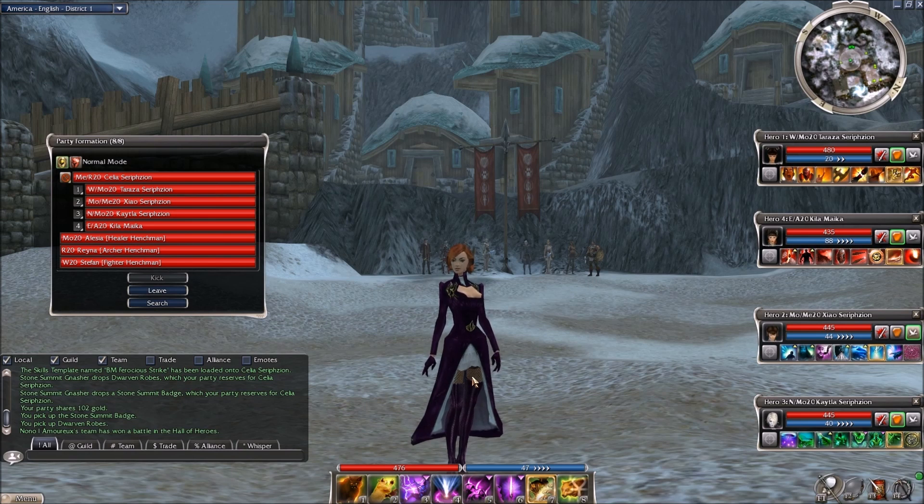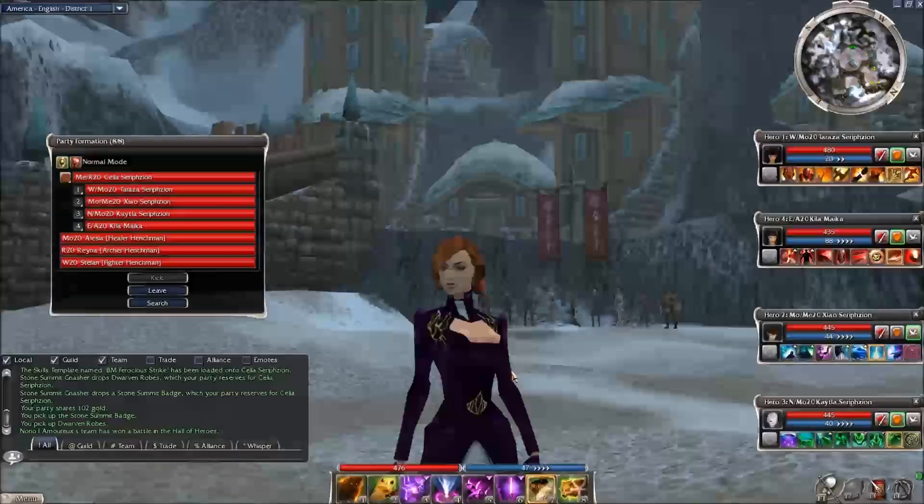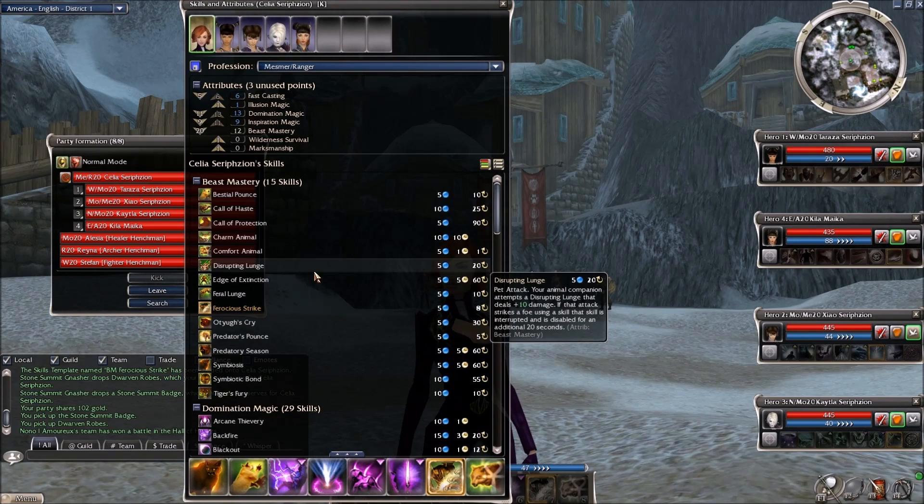The nice thing about Ferocious Strike, and frankly beast mastery in general, is that it's not really tied to any primary attributes, so it's a very good line to use as a secondary for almost any character. Ferocious Strike was for a long time the only elite skill for pets in the game when Guild Wars was released with Prophecies. That changed pretty dramatically with two more elite skills released for pets in the beast mastery line.